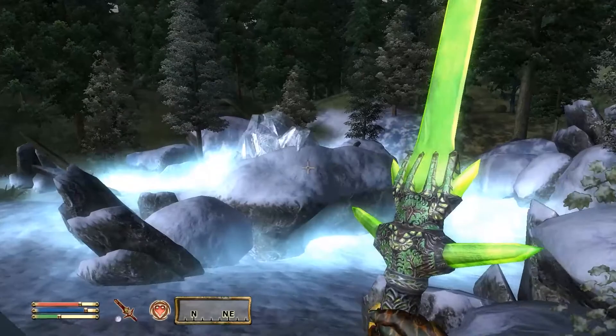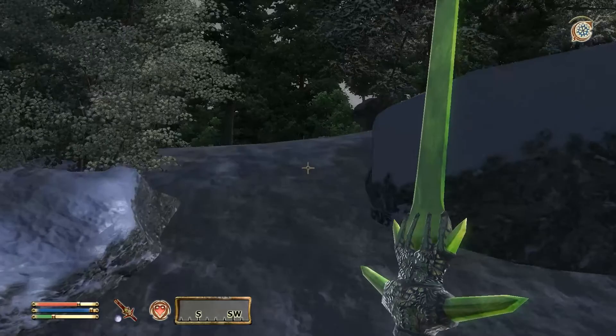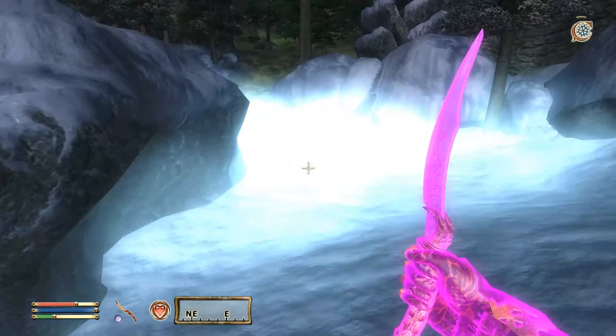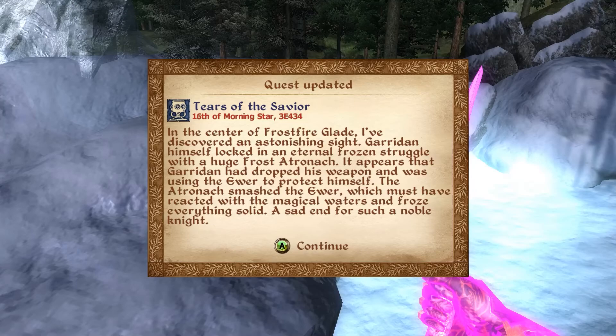I take damage every time I hit them. Oh shit, there's more than one! Not good. I have to re-enchant my weapon — hold on, let me try this Dagger of Flames. I would assume they're weak to fire, right? In the center I've discovered an astonishing sight: Geridan himself locked in an eternal frozen struggle with a huge frost atronach.